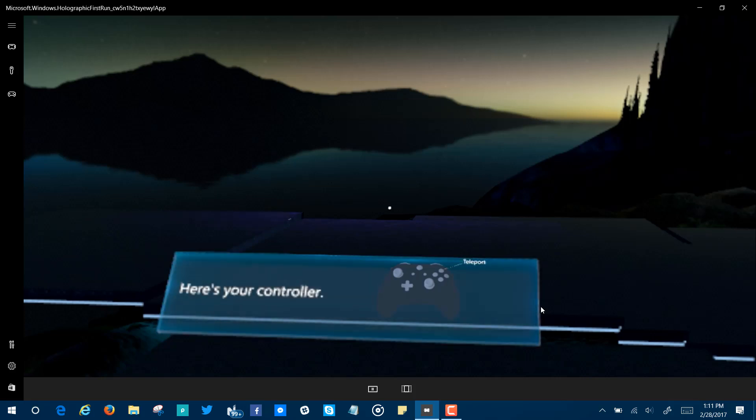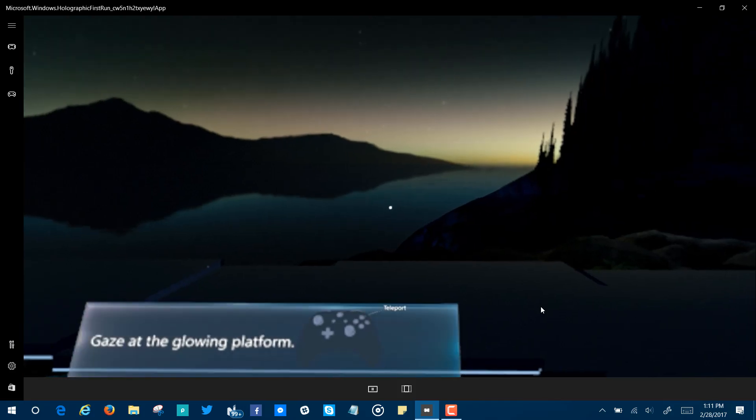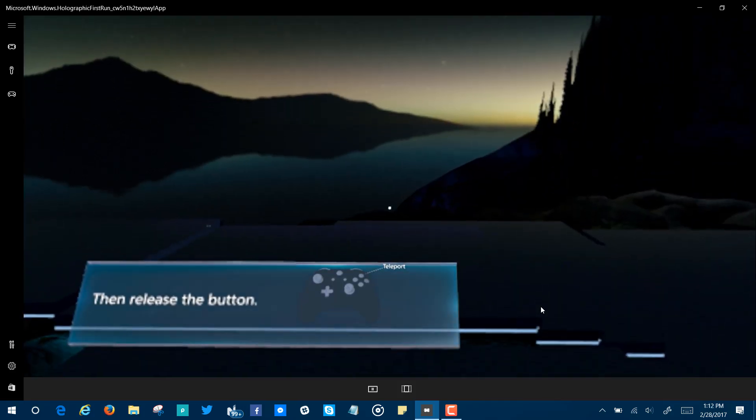To cover larger distances, use your gaze to point at the place you want to go. Make sure to turn your whole head, not just your eyes. Then press this button. Let's go check out those levitating gems.